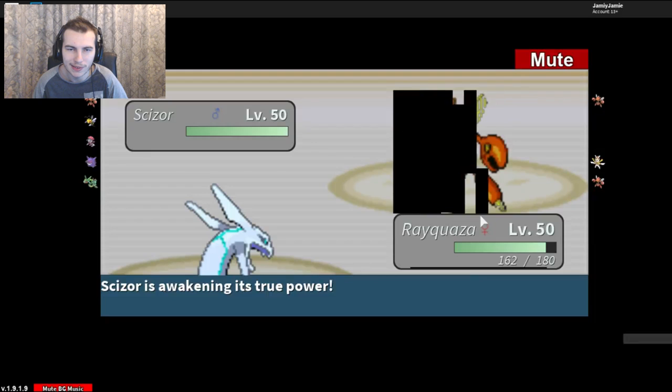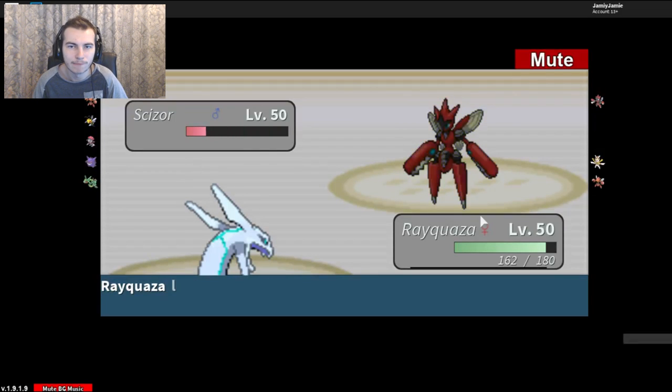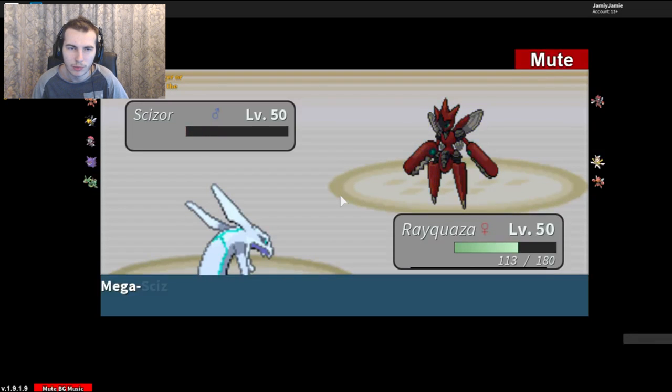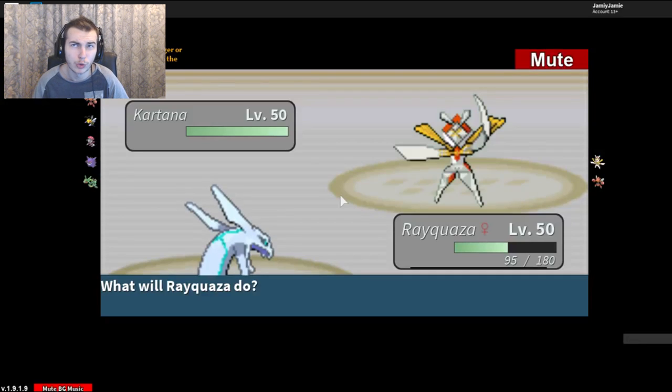Mega Scizor — this is his second one. Earthquake to hit Steel and Rock types that Extreme Speed can't hit. Steel also resists Dragon, so I need to make sure I can break through that. Going for Brick Break on a Flying-type, okay with that. Another Earthquake — should Bullet Punch me this time, or not. Maybe he doesn't have Bullet Punch, though I usually always run Bullet Punch on my Scizor, that's what it's known for. Mega Metagross isn't really known for Bullet Punch — it's mostly known for running Ice Punch instead.